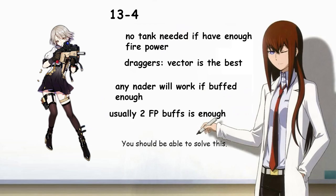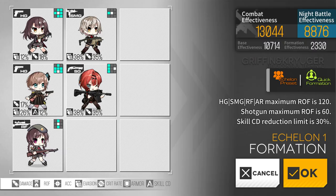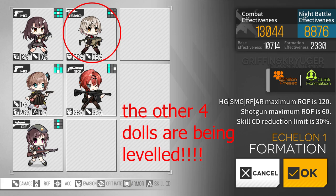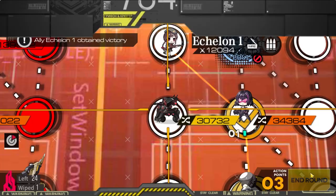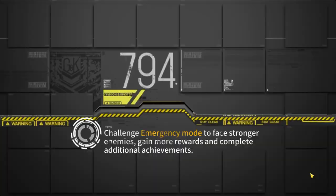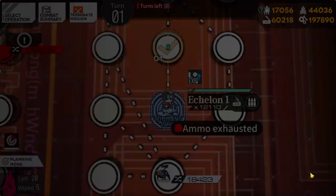The best farming map currently is 13-4. It gives the most XP and you can level 4 dolls at a time instead of 3 if you have enough firepower. In the formation, put a grenade SMG such as Vector, Scorpion, or Micro Uzi at the top position, give your SMG at least 2 firepower buffs, and things tend to work out. The goal of the drag is that your grenadier should be one-shotting all the enemies; if not, you need more firepower.